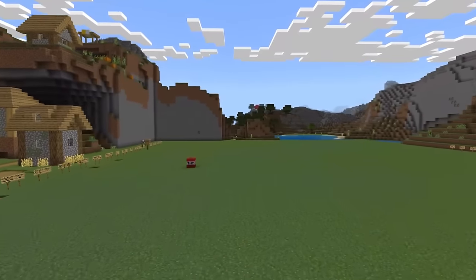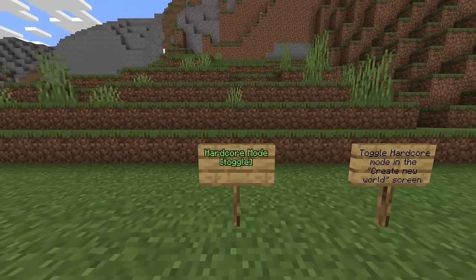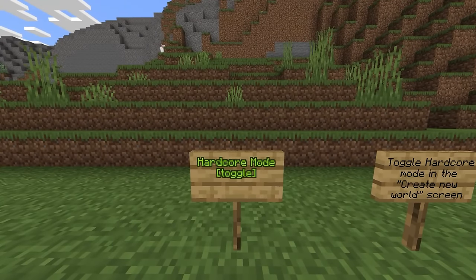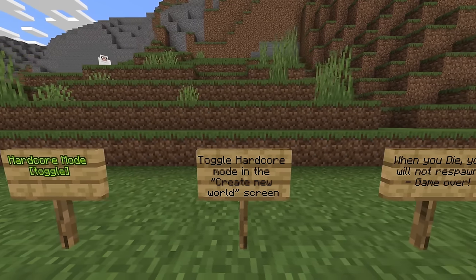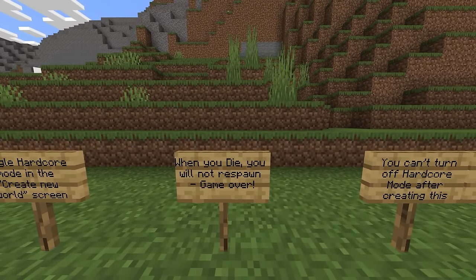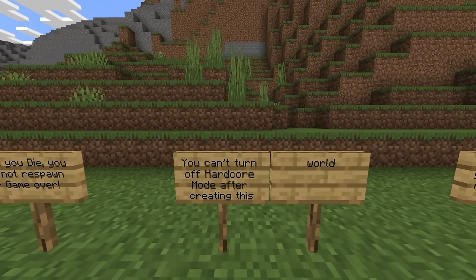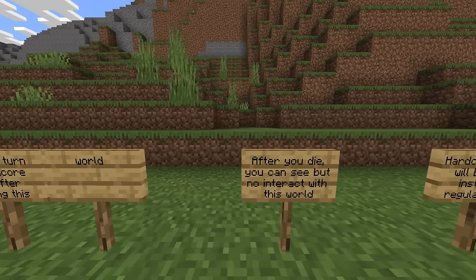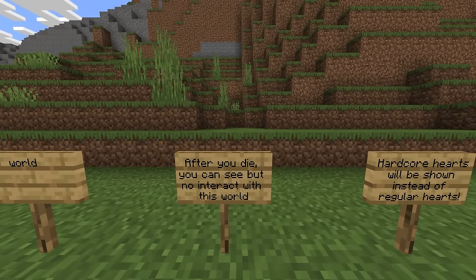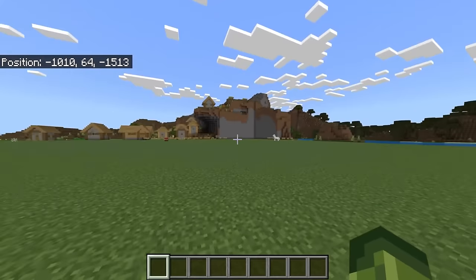Let's see if we can get 5,000 likes on today's video. Starting with hardcore mode — it is a toggle. This wasn't actually mentioned in the official changelog. You can toggle hardcore mode in the Create New World screen. When you die, you will not respawn — it is game over. You can't turn off hardcore mode after creating this world. After you die, you can see but not interact with the world. Hardcore hearts will show instead of your regular hearts.